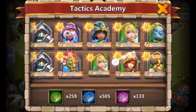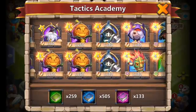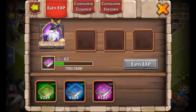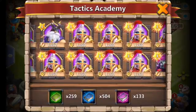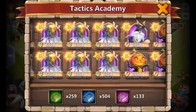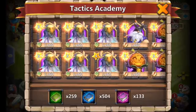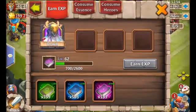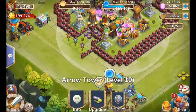We've got Druid, we've got Thunder God, we've got Thunder God. We grab those three and let's go ahead and dump them in the garrisons.